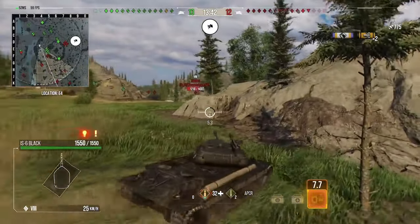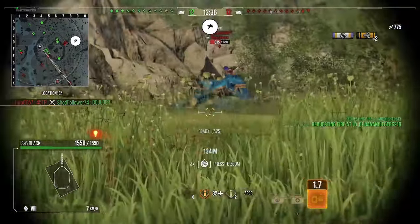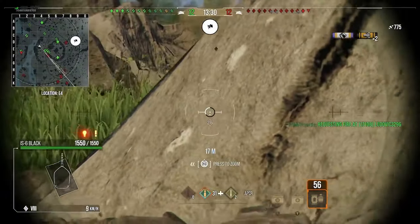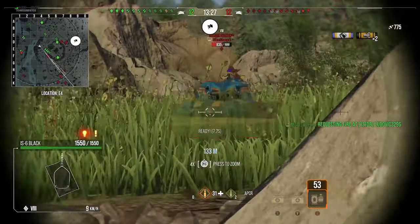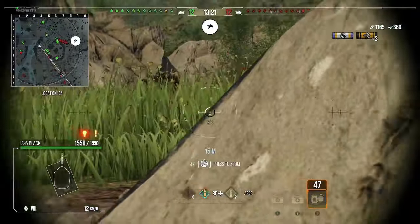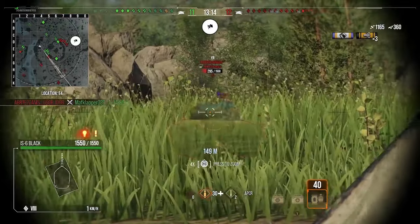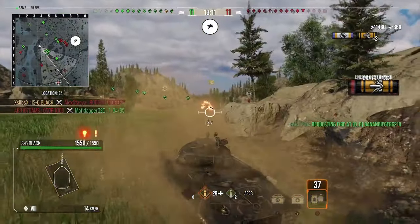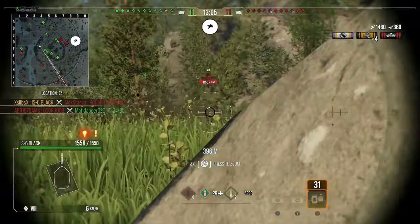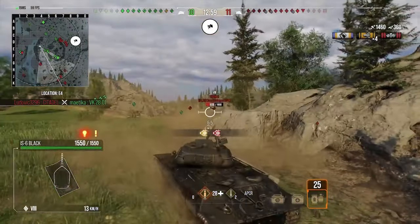The main thing I find with this tank is the penetration values aren't that great. You have 175 on your standard and 217 on your premium, so the premium doesn't really do much in my opinion. That's a bit of a downside. You do have 390 alpha damage, which is quite nice at tier 8 — when it hits you'll put in decent damage and make your opponents suffer.